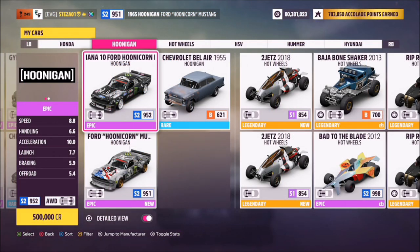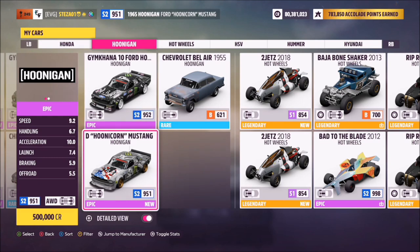There are two different Hoonicorn Ford Mustangs. I recommend going for the grey one, as that's what's shown in the thumbnail for this week's Forzathon. You can probably use either, but the grey one is what I recommend and it will set you back half a million credits.